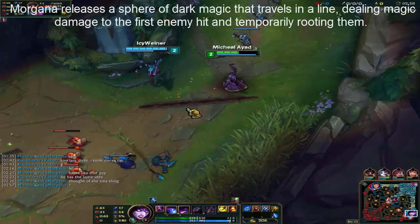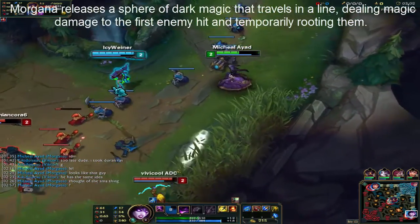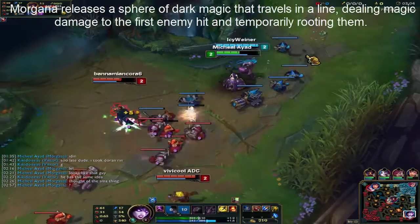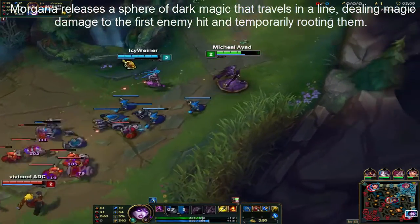Hello everyone and welcome back to a mechanics video, this time featuring Morgana. Morgana releases a ball of dark magic that travels in a line, dealing magic damage to the first enemy hit and temporarily rooting them.